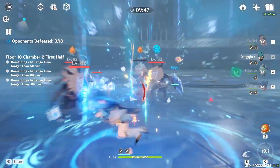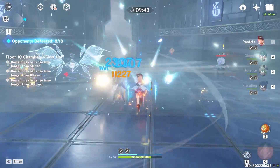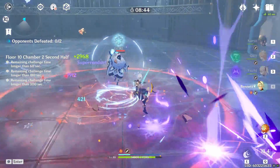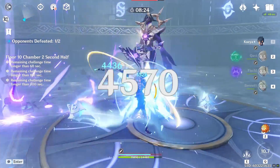For floor ten chamber two, it's honestly similar to the other chambers — you spam Yanfei, spam Sucrose, and you're basically done. Just like last floor, go for the Cryo Mage first because he's going to get in the way. The only goal for this floor is to have Bennett's burst up by the time this guy transforms into his shield form.